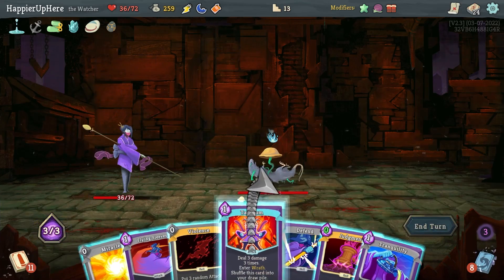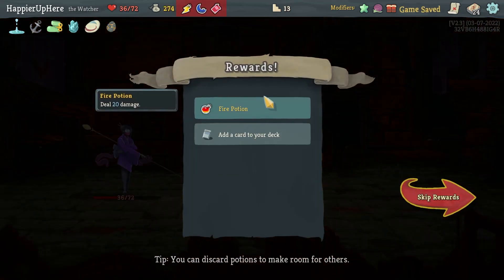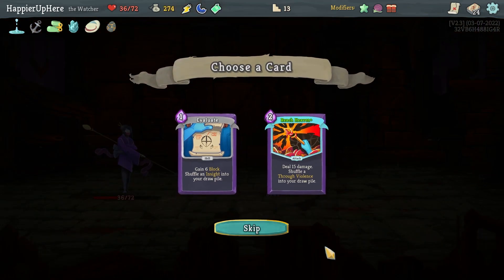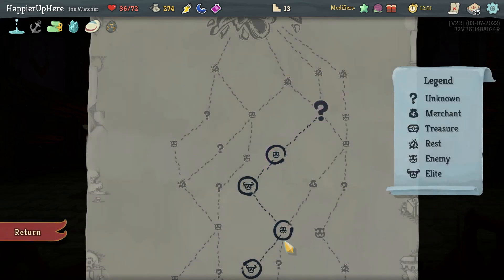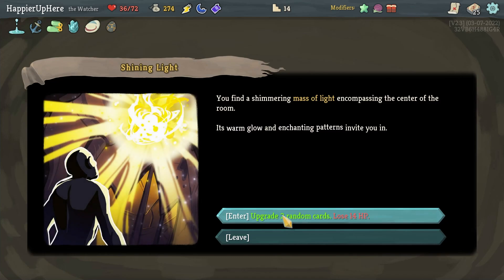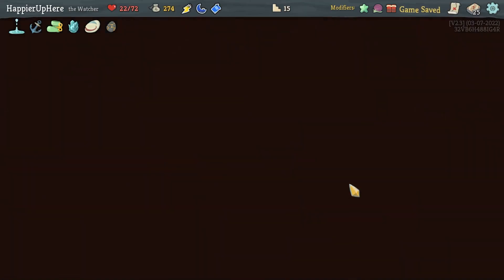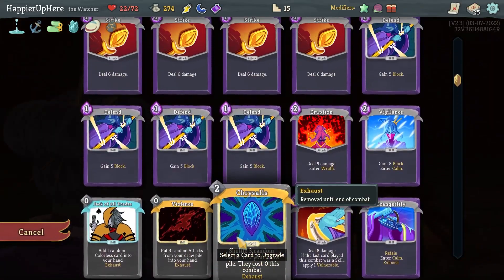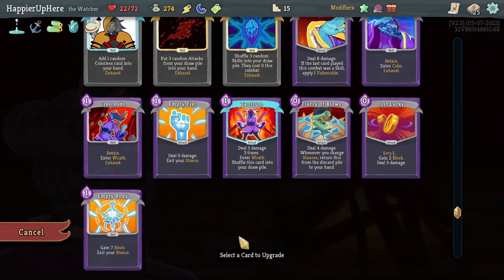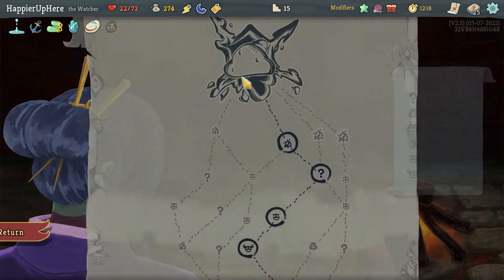It doesn't matter — I can just use Judgment to kill. Got a Fire Potion. Evaluate, Reach Heaven — I wouldn't mind a good attack card, let's take Reach Heaven. Not something I usually pick up in dailies. Upgrade two random cards — got Flying Sleeves and Finesse upgraded. I'm pretty sure I can perfect the boss, so I don't think I need to rest here. Let's upgrade Flurry of Blows since I play it often enough.